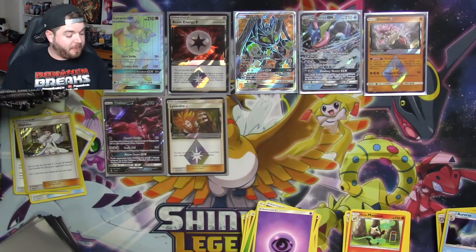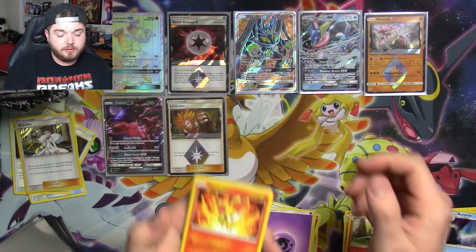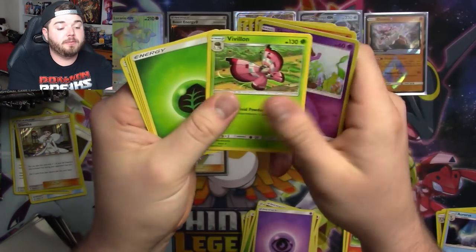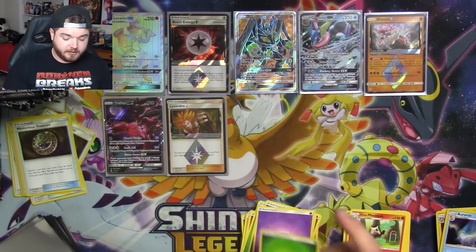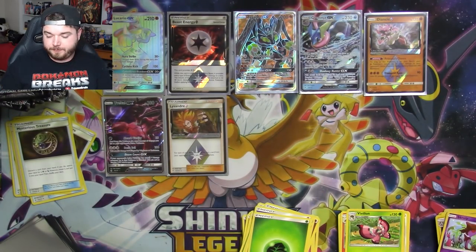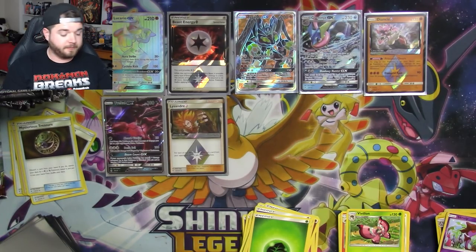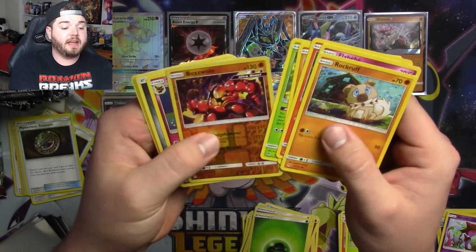So we've got three packs left of Forbidden Light. We'll clean up our station a little bit, make room for the new cards, and then get right into it. Skrelp, Vivian, and a Mysterious Treasure — I almost missed that one. Would have been upsetting. It's a great card. I don't get very many reverse holos of those.